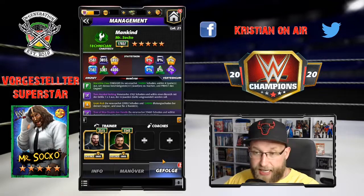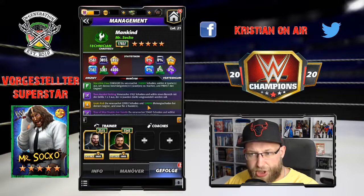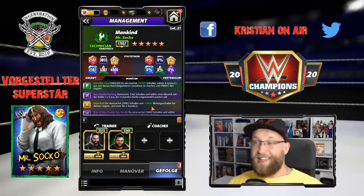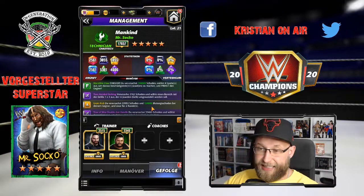Als Trainer habe ich den guten Seth Rollins drin - ich spreche ihn nun mal so aus - der den Blutungsschaden noch ein bisschen erhöht. Ihr seht, vorhin waren es irgendwas um die 8.000, wir sind jetzt bei 125.000 Blutungsschaden pro Runde. Sprich, in zwei Runden sind 250.000 Energie einfach mal weg. Das ist richtig geil.